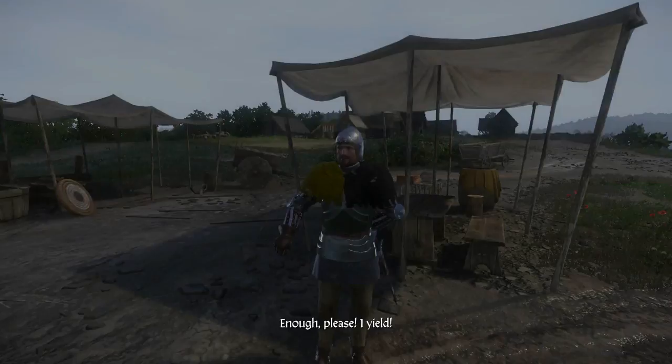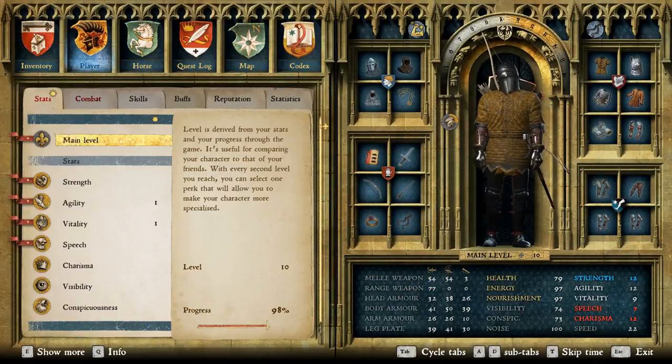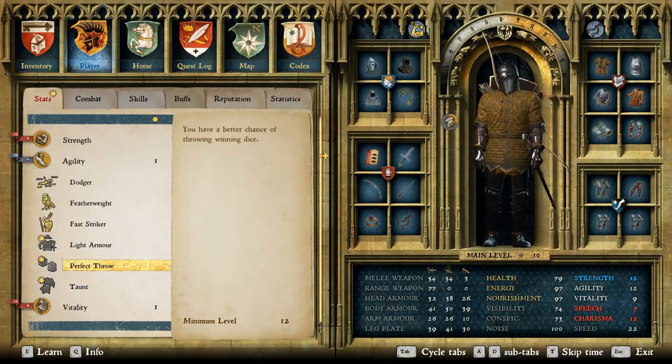He's right there, he's really handy, and he's one of the easier NPCs to track down. So if you're not already using Bernard to level up your skills, I highly suggest that you do. We duked it out with him for about three or four minutes and managed to get another level in agility, which means we can grab another perk.